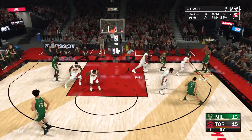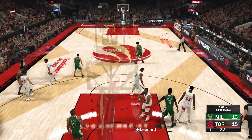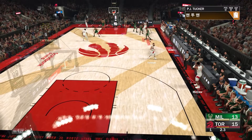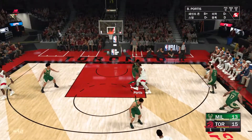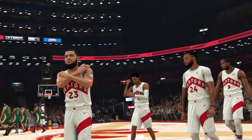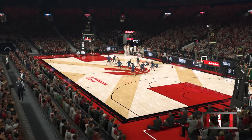Back to Teague, lets it go from deep. Timeout called here — the first for Toronto. Every timeout is a chance to review the lineups and matchups. Patrick from the club, OG Anunoby, and here's Van Vleet from the other. Teague knows how to mix it up on defense too — an active defender who does his best to smother shooters.